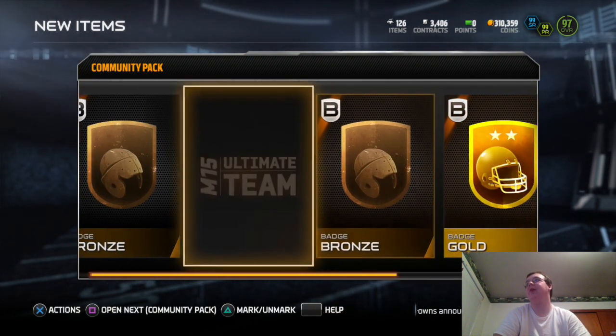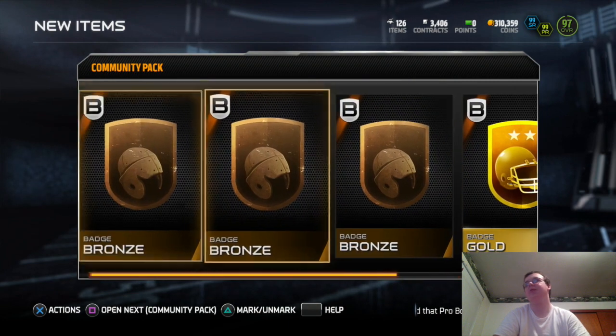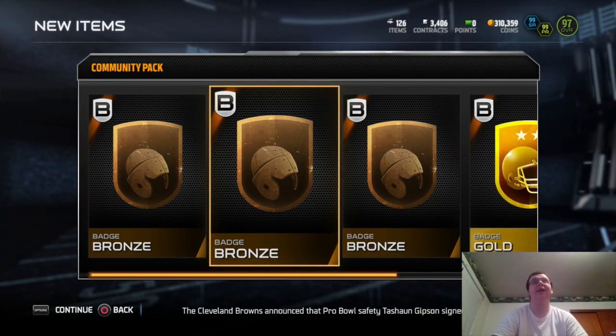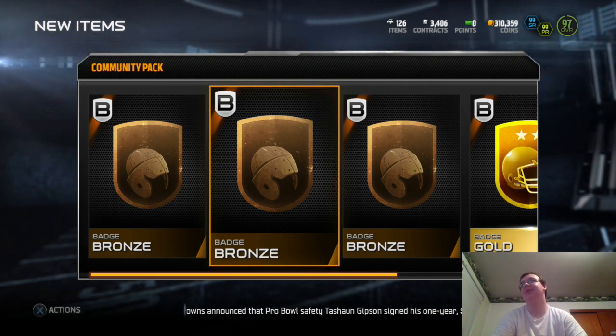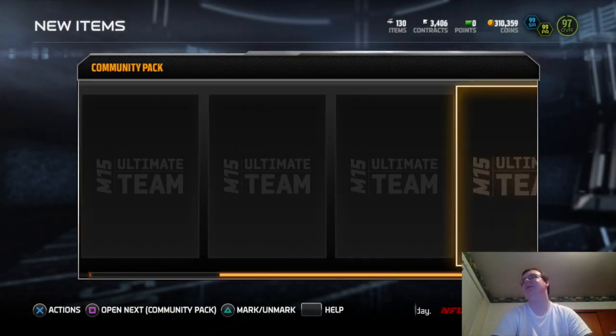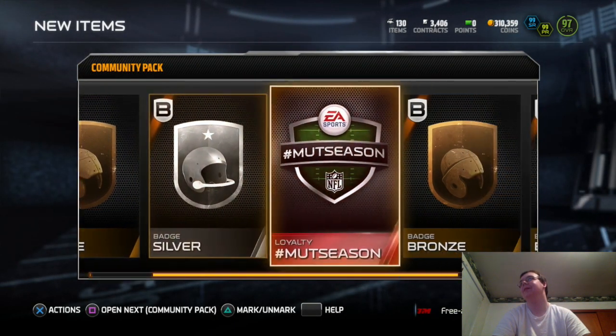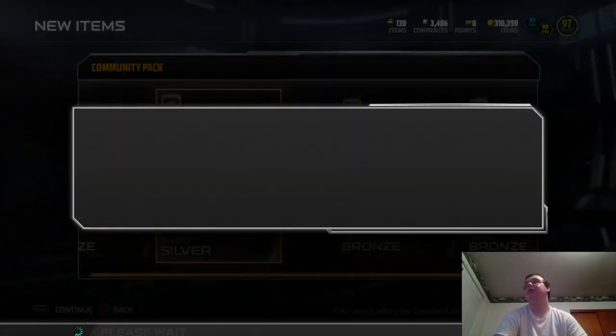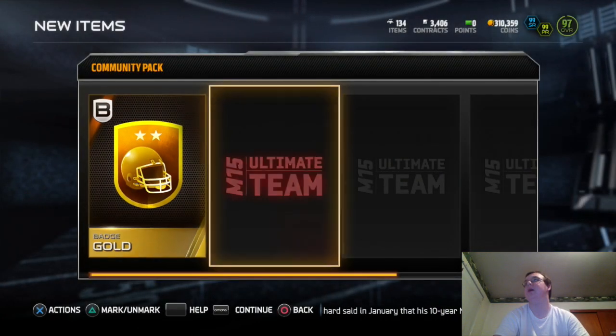Okay, we finally got gold! Three more bronze. What we got — three, four, five, six, seven, eight, nine, ten, eleven bronze badges. You got a gold one, thank you. Can I get an elite badge? One elite badge? It's gonna kill you? Three more bronze badges for me — the EA cheese. All right, we got a gold.